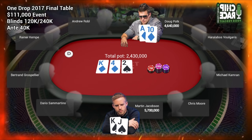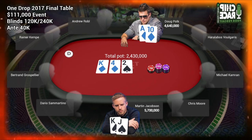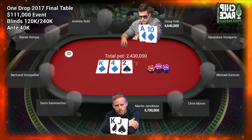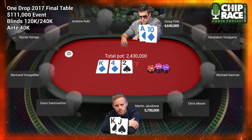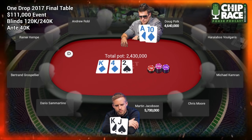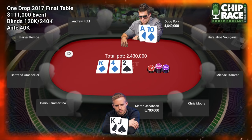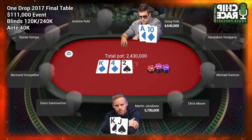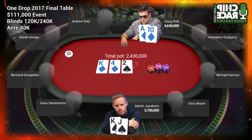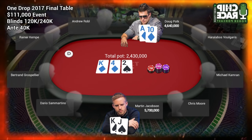Doug obviously has the nut flush draw here and a lot of equity regardless of Martin's hand. This is a spot where a lot of players might look to raise or shove the turn. How would you have played his hand? Intuitively I'd probably just call because of the ICM factor, but according to the solver it actually prefers raising small — just to target weaker flush draws that are obligated to call — and then comfortably shove the turn, getting all the floats and weaker stuff to fold while still having plenty of equity when called.